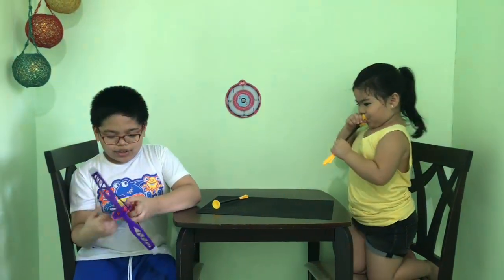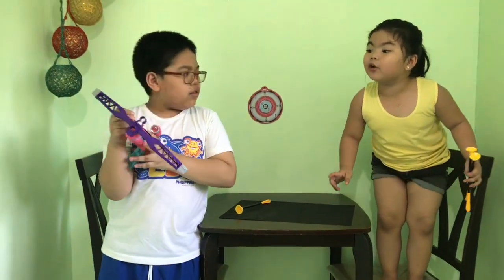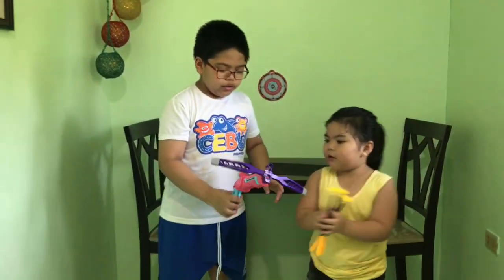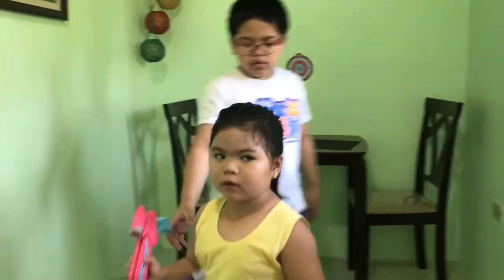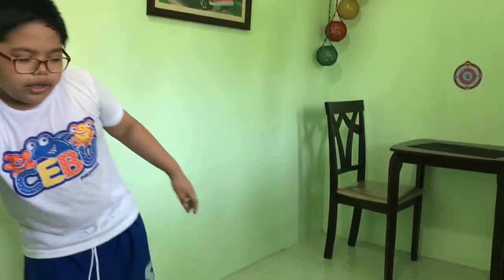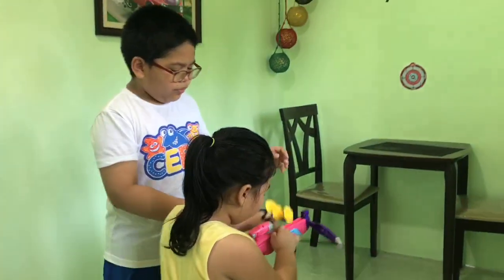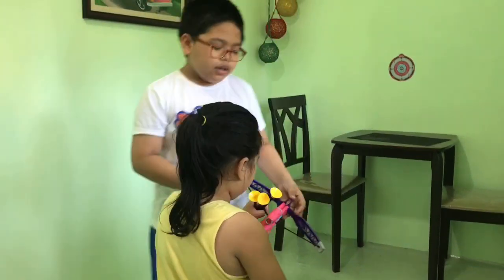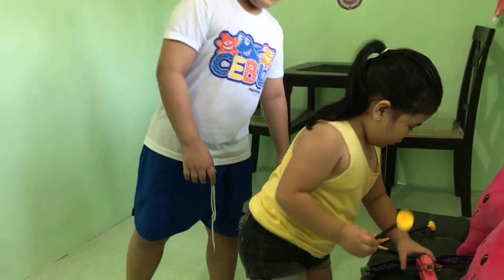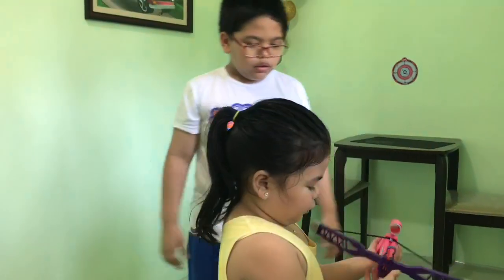To reload the crossbow, you have to pull the string back. You have three shots — stand here, you can shoot from this line. You have to pull the string, then put one arrow on the track like that.